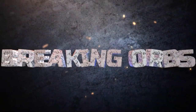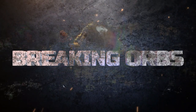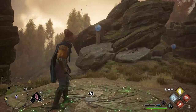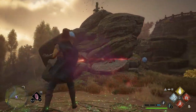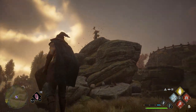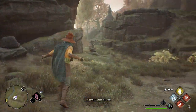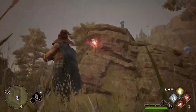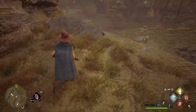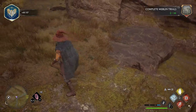Last but definitely not least — and one of the easiest — is breaking the orbs. Don't worry too much about spells; just use your standard attack. You can break these from a distance, but they can be quite far away and sometimes hidden, so scout around the area and jump on your broomstick if needed. Upon finding and breaking all of them, you'll complete that trial as well.